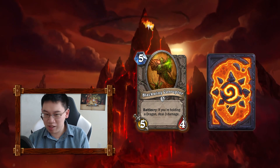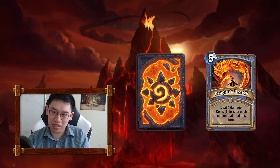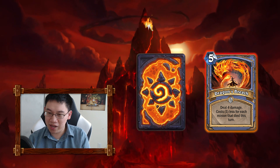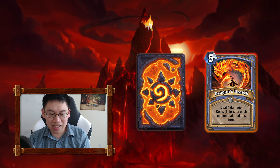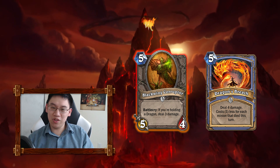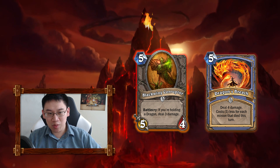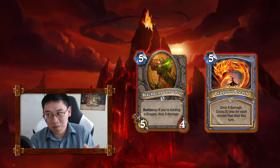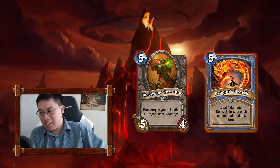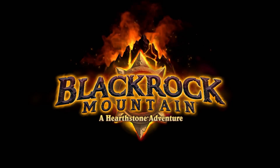Blackwing Corrupter is a 5-mana 5/4 in arena — unless dragons are really popular, which I doubt, so it's probably bad there. Dragon's Breath can probably commonly be a four-mana deal four damage in arena, or three-mana deal four damage — probably around an average card. With Blackwing Corrupter, I feel like the future is hopeful for dragon-based decks. The dragon deck is probably going to be Control — put your Blackwing Technician in it, your Blackwing Corrupter, maybe another Dragon Synergy card, and you're good. Look forward to trying those out. Blackrock Mountain, a Hearthstone Adventure!